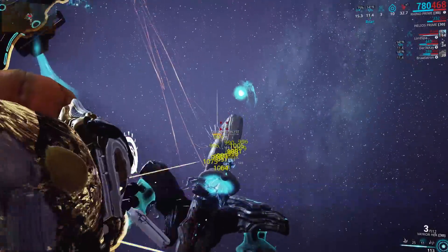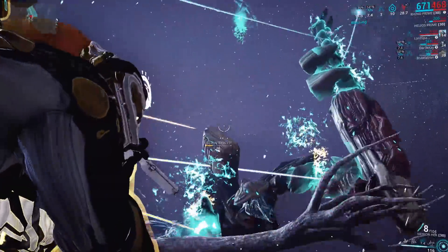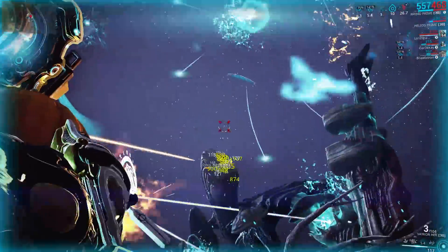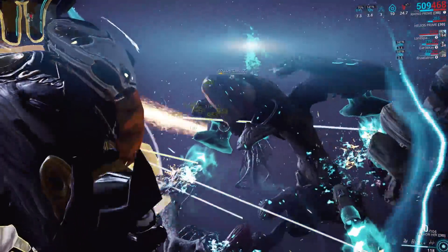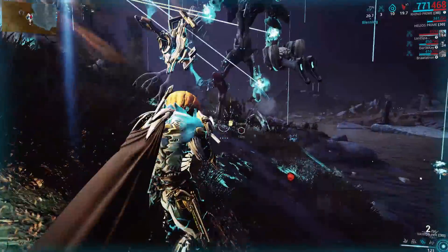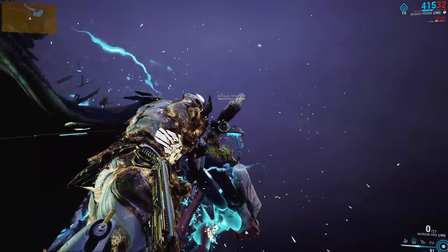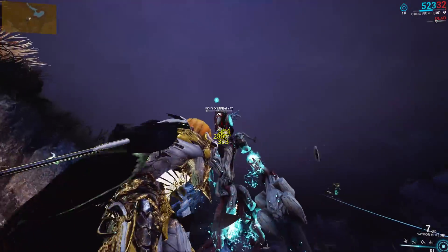Welcome to another Warframe video. Today I want to show you my Eidolon Hunter setup, which is a Rhino build with Vaykor Hek that can be used in both a party scenario — which will increase the kill speed of the Teralyst immensely because you're providing a 141% damage buff — but you can also use it to solo the Teralyst in a reasonable amount of time if you have at least the tier 1 amp.